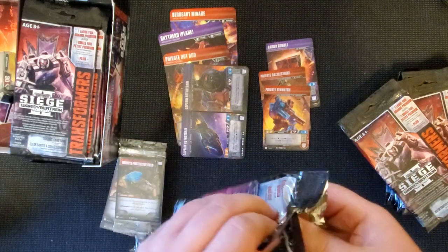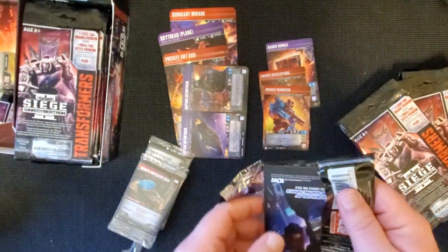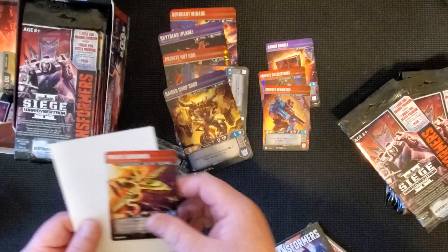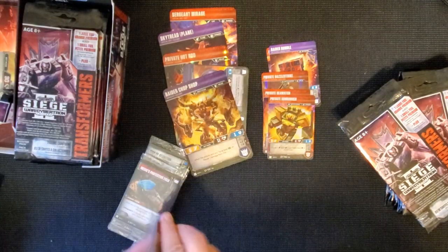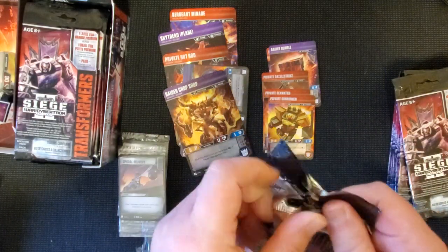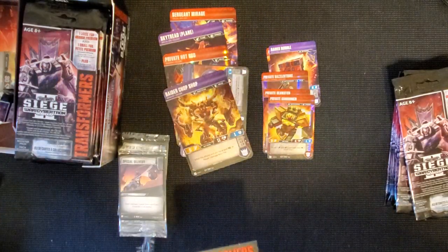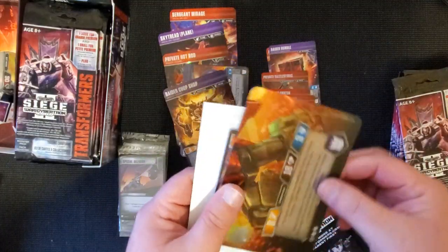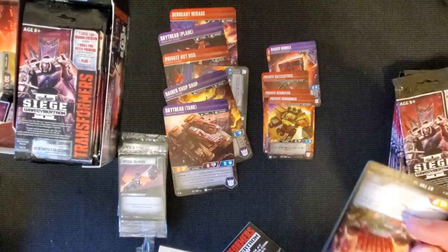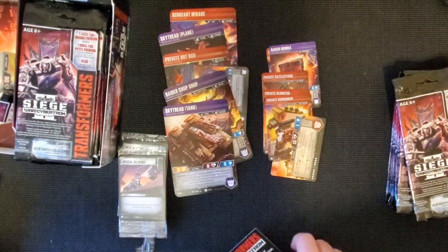What we'll do is open all the character cards first and then go through all the battle cards next, and for the next side we'll open them all at the same time. Our next pack is Raider Chop Shop - one of my favorites from this set - and Private Sunrunner. We've got the other side to Sky Tread, which is awesome. And we also received our first rare part of Six Gun.